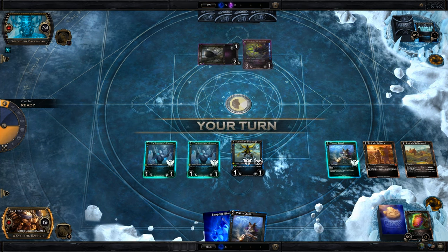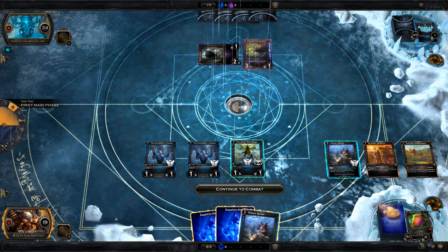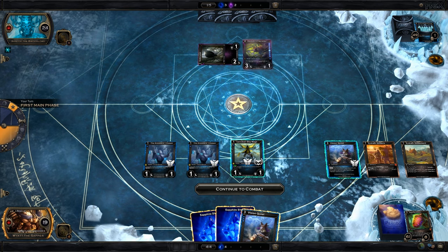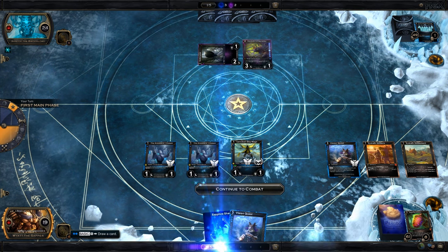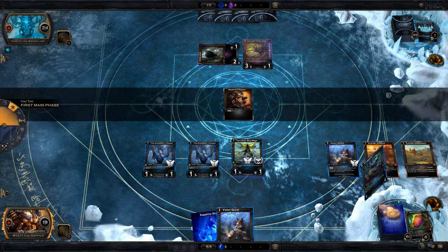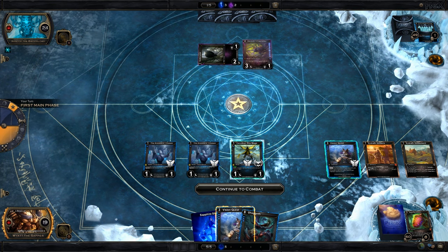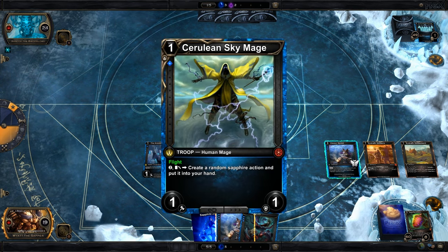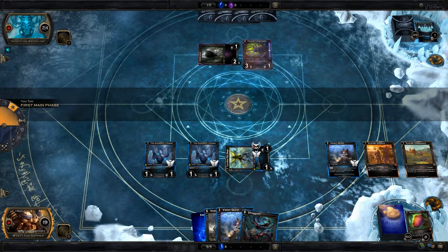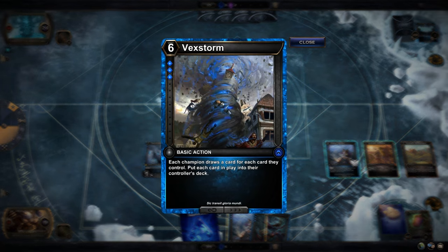Right now we're going to be going wide, for sure. Let's go ahead and Sapphire, draw. I love Shoggoth there. Let's create a random. Vex Storm! Ha! Put each card in play into the... this would draw me a ton of cards.